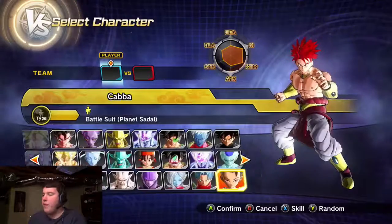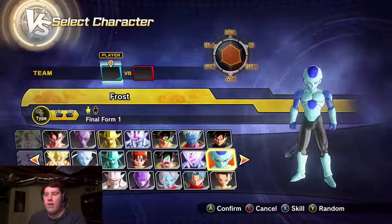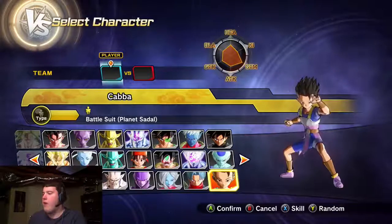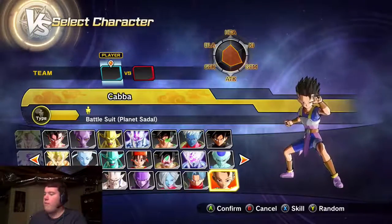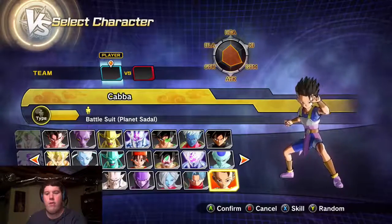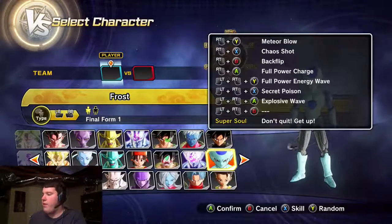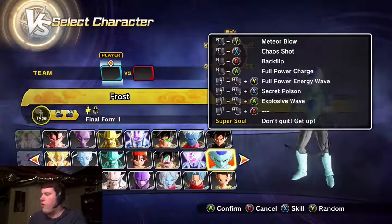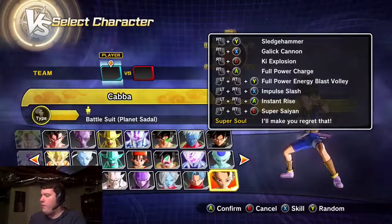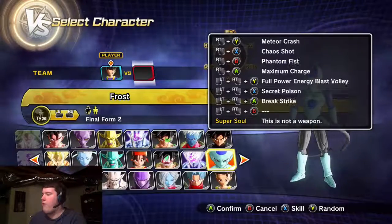I'm also going to show you guys the newest characters they added into this game. This is Frost - he kind of looks like a resemblance of Frieza but he's a little bit different. And then the other character is Cabba. I don't know exactly where he came from, but I'm going to look into the Dragon Ball series later and see where he came from. This is Frost's final form, and here are his attacks. He also has Super Saiyan.